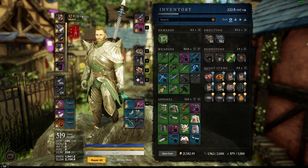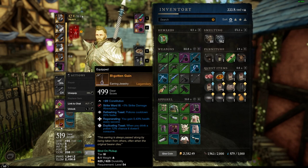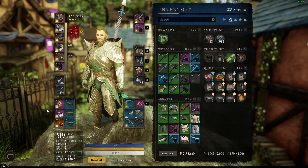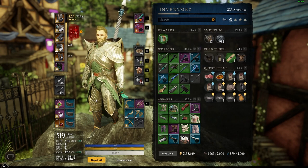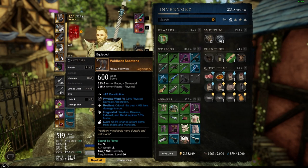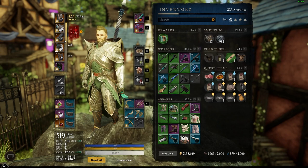An interesting case is your amulet, ring, and earring. You don't lose durability on jewelry by being hit, but you do lose durability by dying. If you die with these items equipped or in your inventory, you will lose a certain amount of durability — but you don't lose durability from taking hits. All my armor is severely damaged, but my jewelry durability is still perfect because I haven't died despite taking a lot of damage.